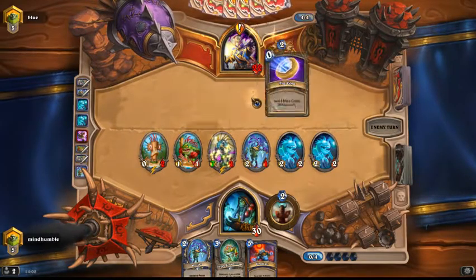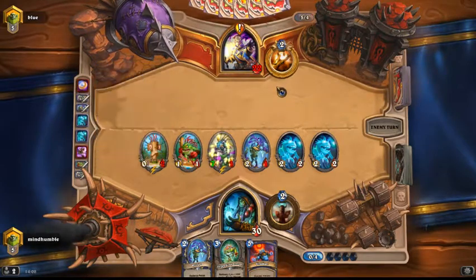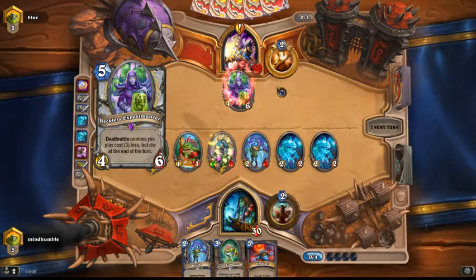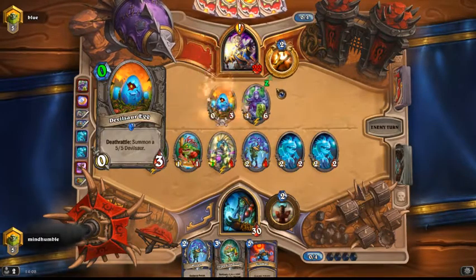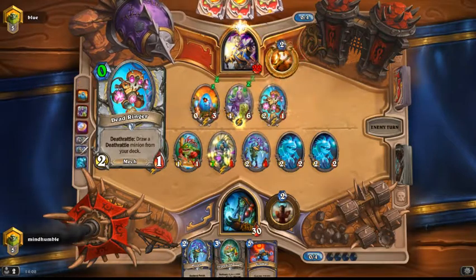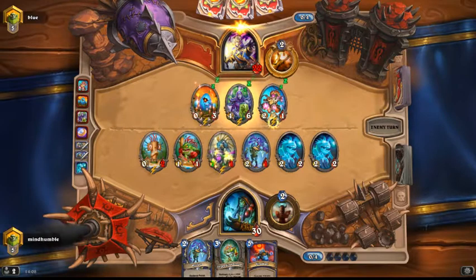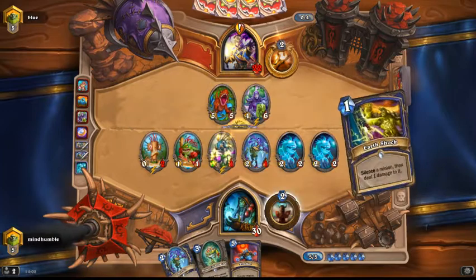And that was Polinova — coin, Polinova. There goes our board — my beautiful creations. That's interesting. I could probably win the game with Bloodlust here.